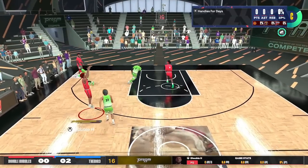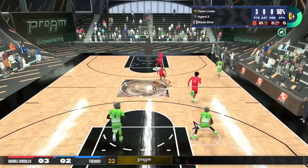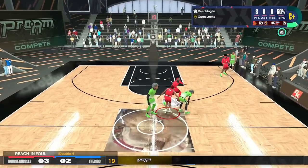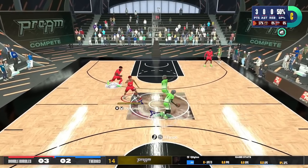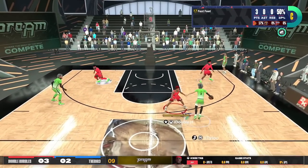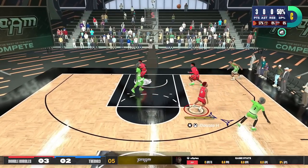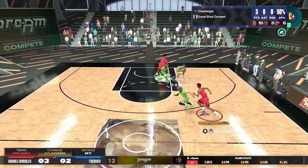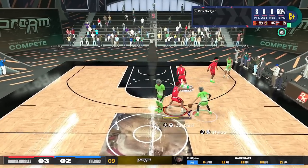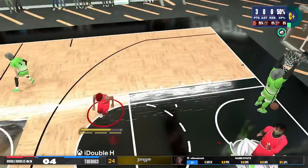We get the ball back, get the steal, pull up for three and we green it — three to two. We're playing some PlayStation sweats right now. Look at this point guard, he's sweating his life away, already lapping up his dribble moves. I'm playing guard and playing lockdown at the same time. Look at my defense — we boxing that, he can't shoot over me. We got a 93 perimeter defense on this build. If you want a build that can play lockdown like this, that can shoot and dribble, this is going to be the build.